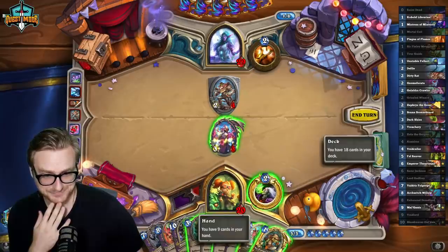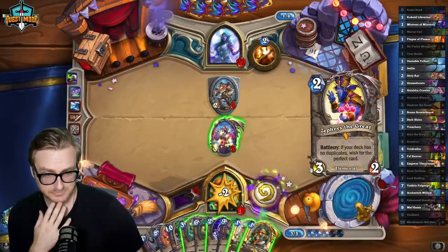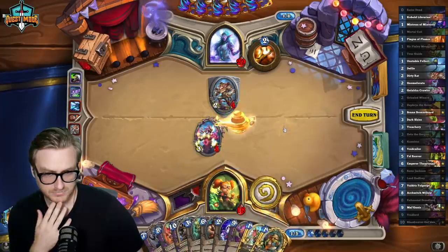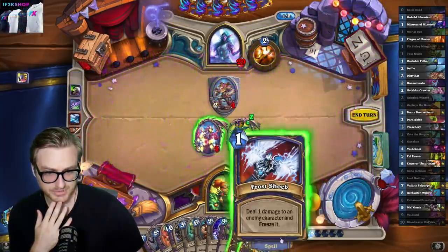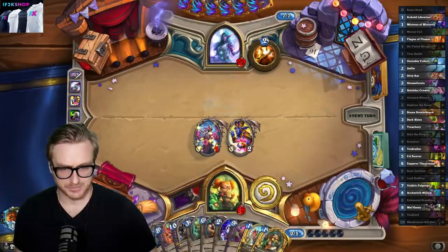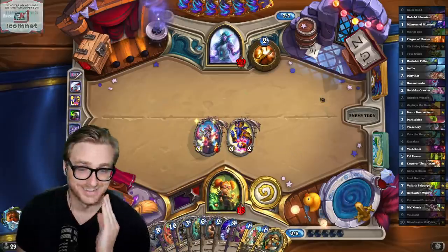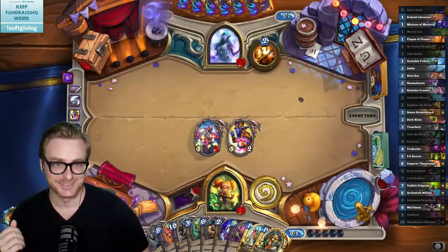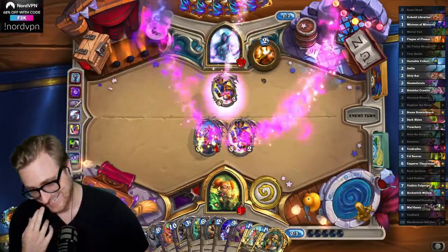It's a great time for the raise dead draw. I'm gonna hang on to the Zola in case something bad happens again. I need to kill the dirty rat though. I'm not gonna mess around with this getting seanced or Zolaed. Nothing matters when I have this combo. I'm just gonna keep the Zola to protect against a second rat, because they probably run Raise Dead as well.